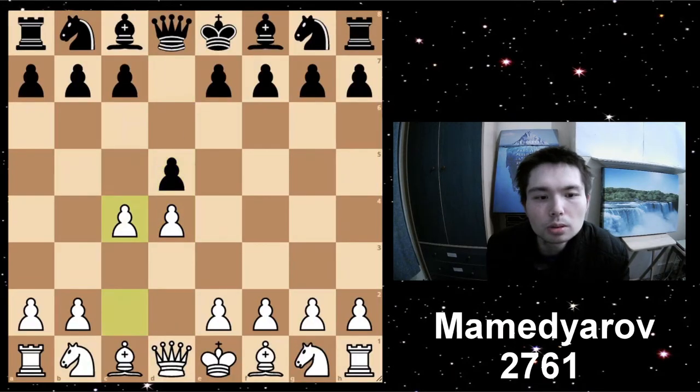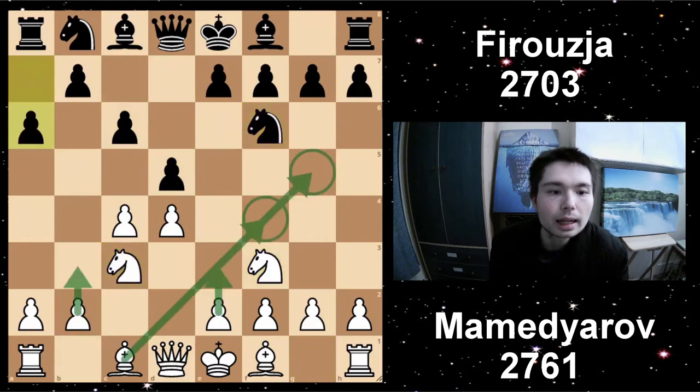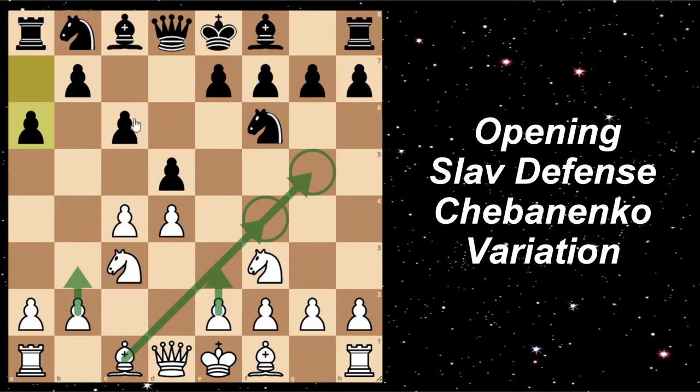D4, D5, C4, C6 — the Slav. Nf3, Nf6, Nc3, and A6. We have the Chebunenko Slav. The idea with this move is so that Black can expand quickly with B5.